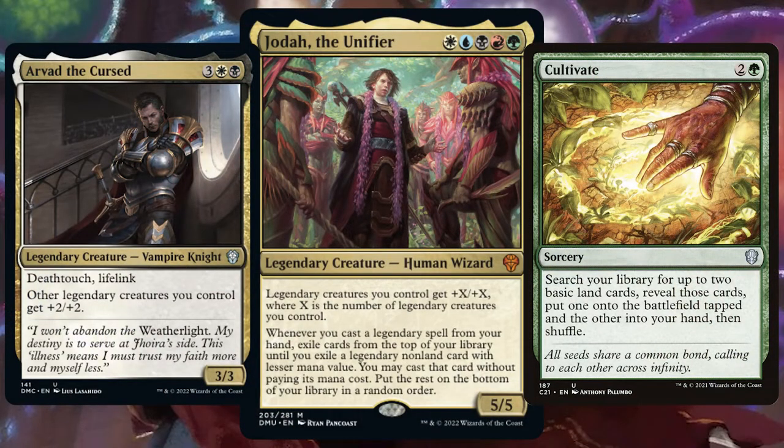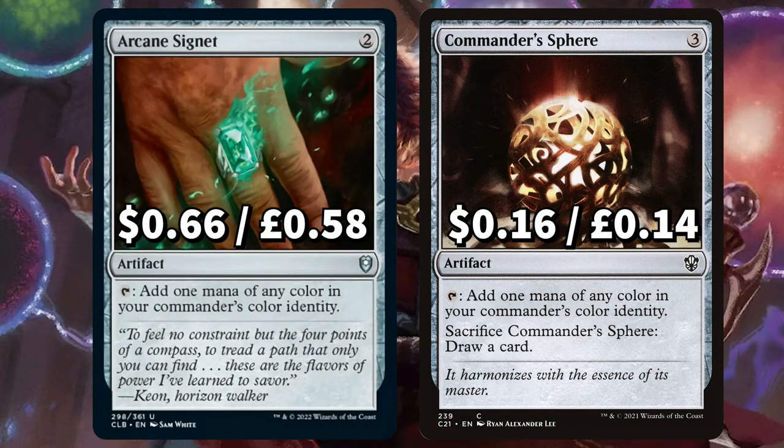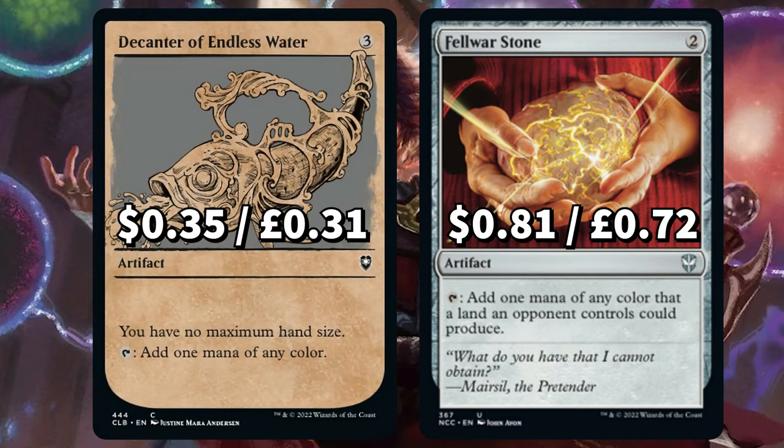Legendary creatures in Magic tend to have a slightly higher mana value, so having more ramp in this deck the better. We have Arcane Signet and Commander Sphere to both add one mana of any colour in your commander's colour identity, with the sphere having that secondary sack card draw option. There's Decanter of Endless Water to add one mana of any colour, also giving you no maximum hand size. And Felwar Stone to add one mana of any colour that a land an opponent controls can produce.